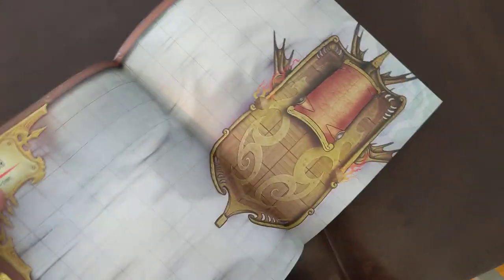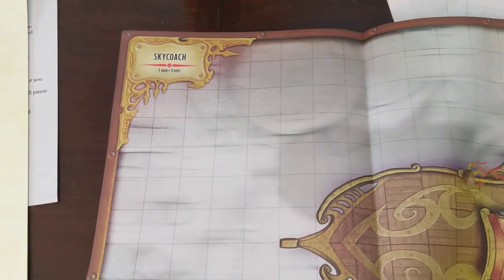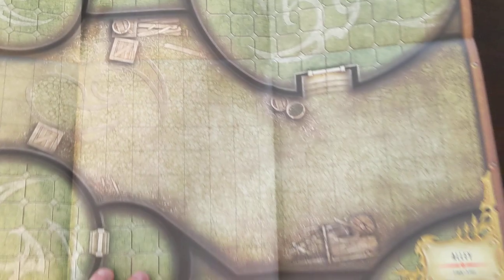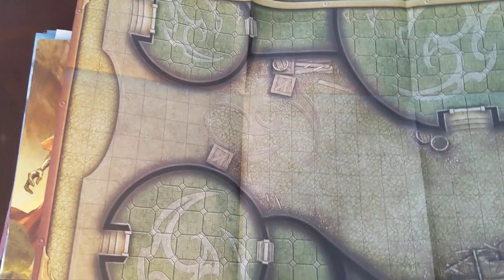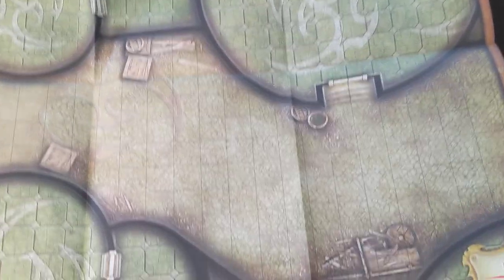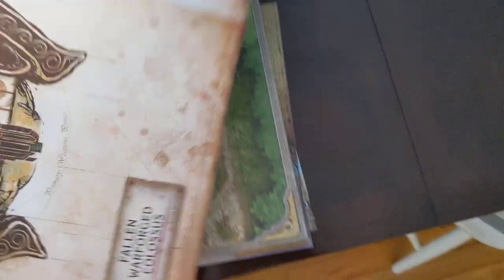The last map — for maps anyway — is a double-sided one with a sky coach on one side and an alley on the other side. The alley area is where you could do some back alley dealings or have some fights happening.